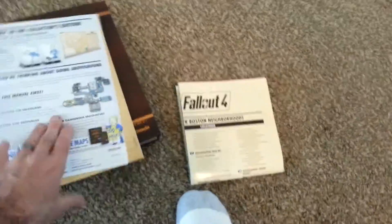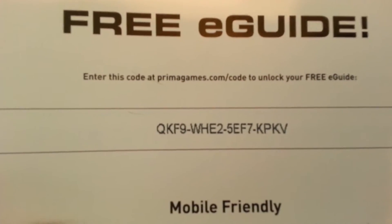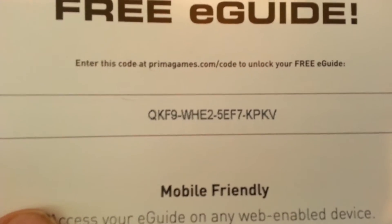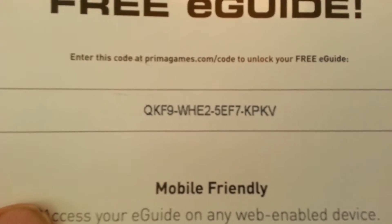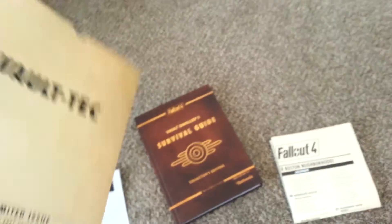First thing I'll show you guys is first come, first serve. If you go on PrimaGames.com and enter this code — QKF9-WHE25EF7KPKB — what that will give you is a free e-guide, and it will basically just be this book on the internet.